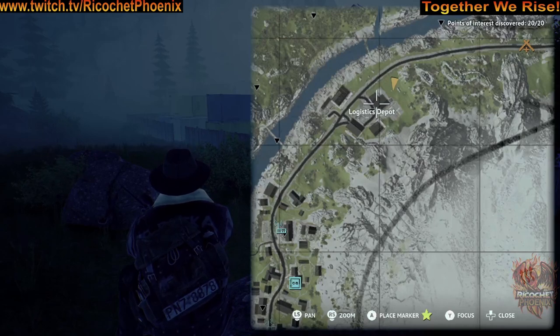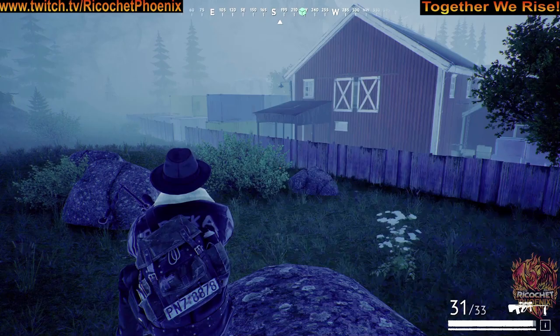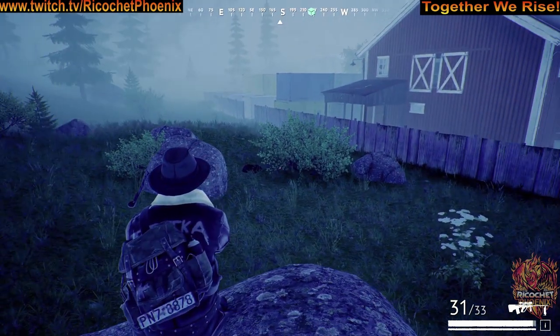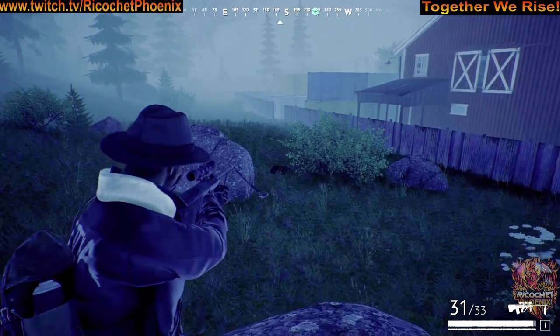This stash is located on the northeast side of the logistics depot. There's the depot there. You're looking for these rocks and bushes on the north side, and your stash is right there.